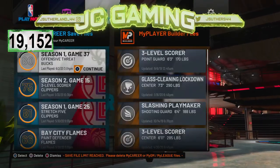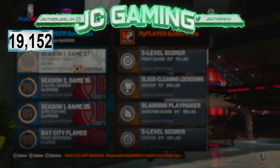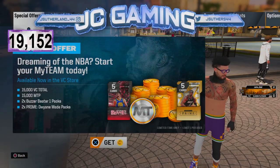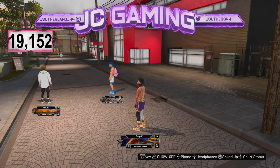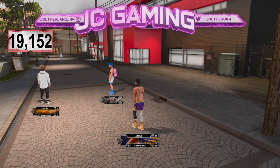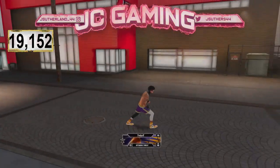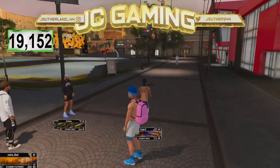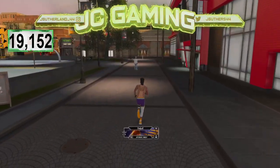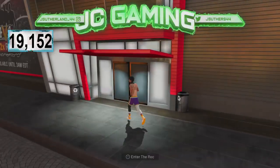The first thing you are going to want to do for this VC glitch is go to the neighborhood. Once you get to the neighborhood I'll get back to y'all. Now once you guys are in the neighborhood — this is very self-explanatory and simple to do — all you are going to want to do is use any build you want. I would recommend using a bad build to begin with just so your overall will not go down.